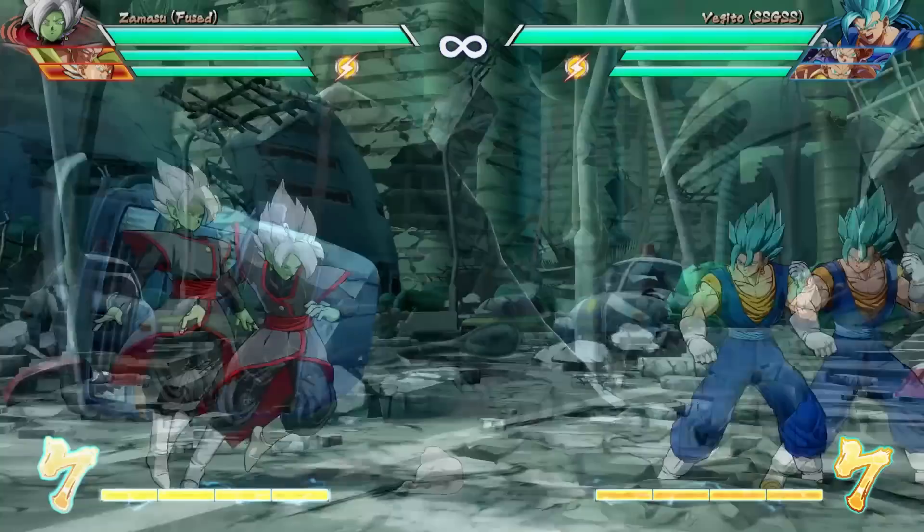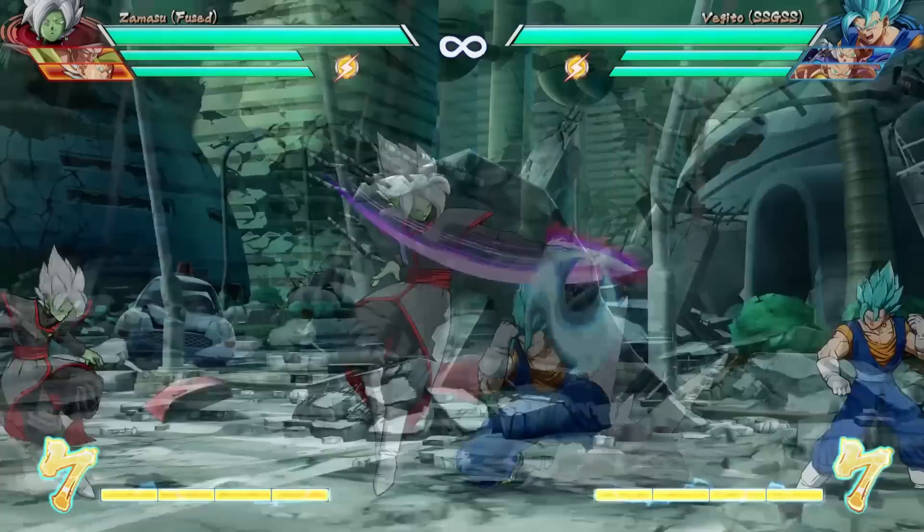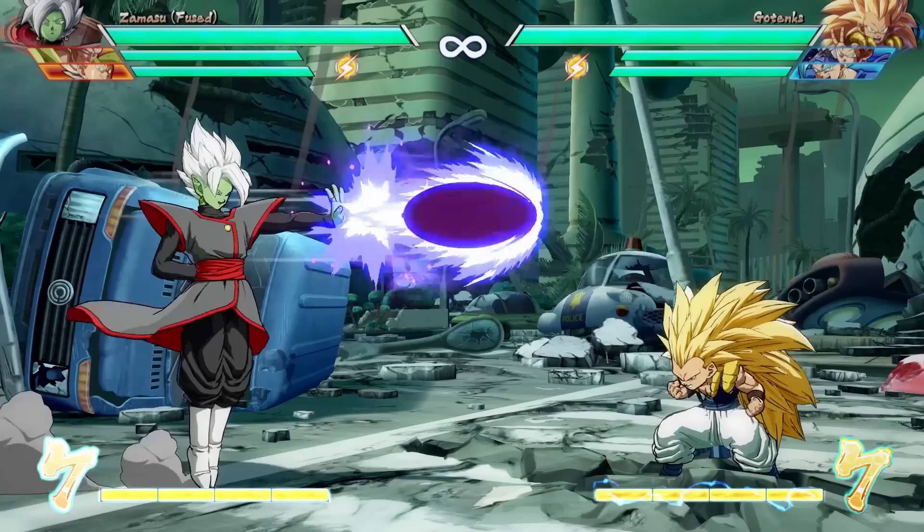Let's look at some of his unique normals first. Zamasu has a low light that is actually a low attack, and for a light attack, this one has pretty good range. You can chain two of these together, so that's going to be pretty good for hit confirm. Next, his special attack looks like just a normal ki blast, but because Zamasu is so high and mighty, he shoots this thing really, really high. So if you're on a block string and your opponent is crouching or really small, it will whiff.